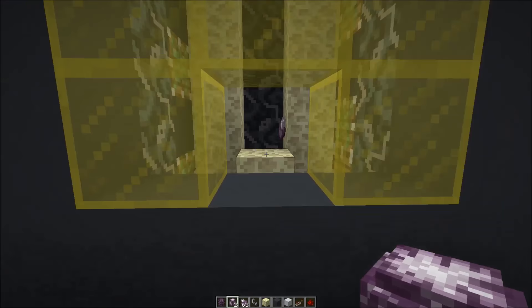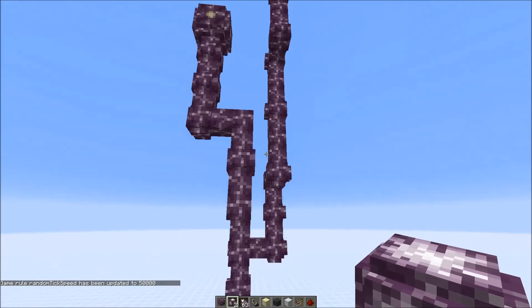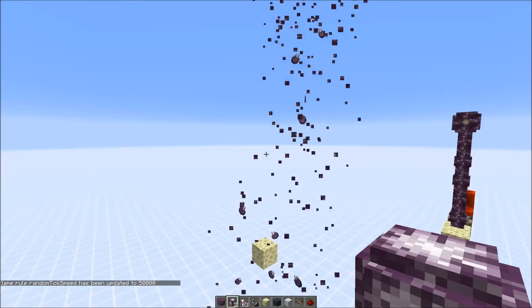If you would grow a flower normally, like this, you get about 12 fruits on average when you break the stem. So using this farm is definitely the better choice — 120 fruits versus 12 from a normally grown flower.